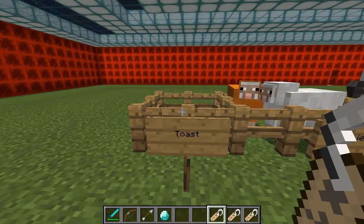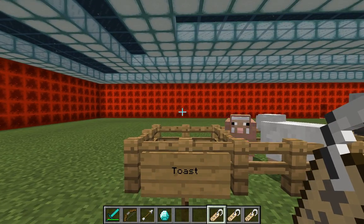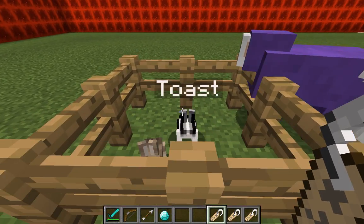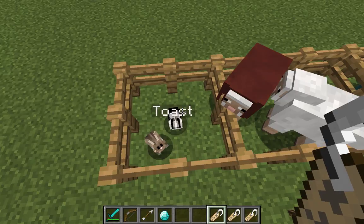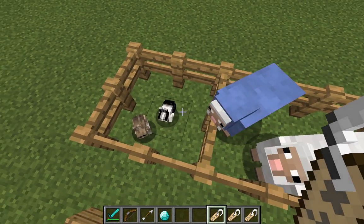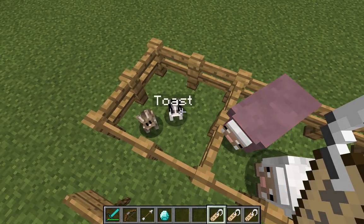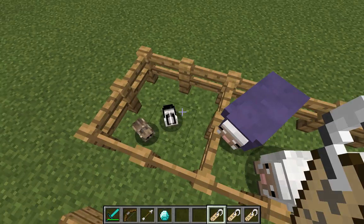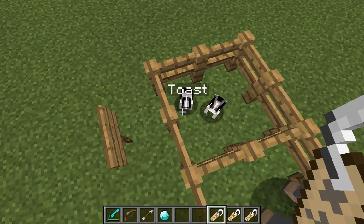So the first one is Toast. You would have to find a tag — if you're using Creative you can just pick one. Go to an anvil, change the name of the tag to 'toast.' As you can see, this is the traditional bunny and this is the non-traditional bunny. It's called a Dutch bunny — they're specifically black and white, and they do not naturally spawn in Minecraft. All you would have to do is find a bunny and bam, you get one.